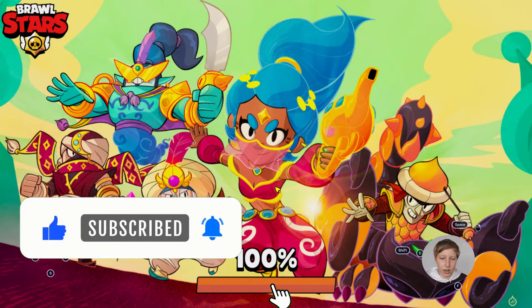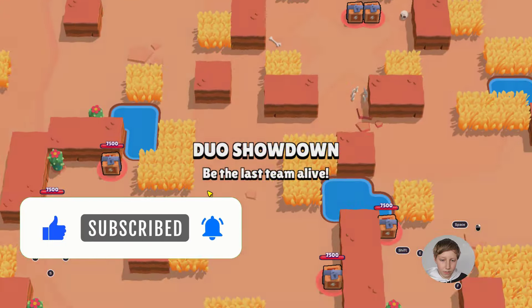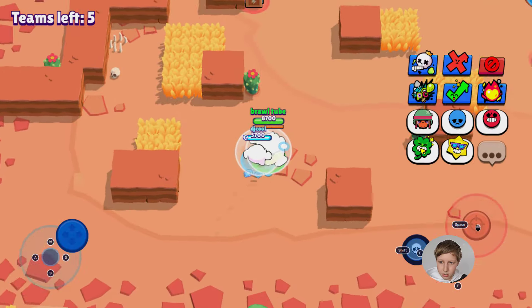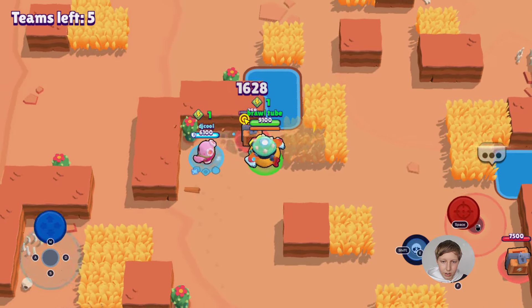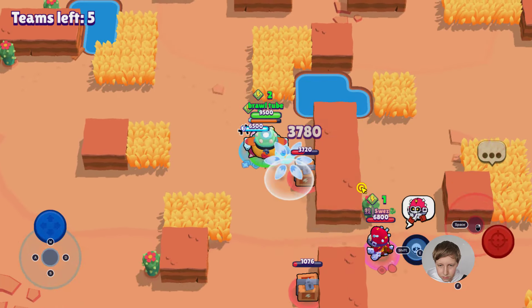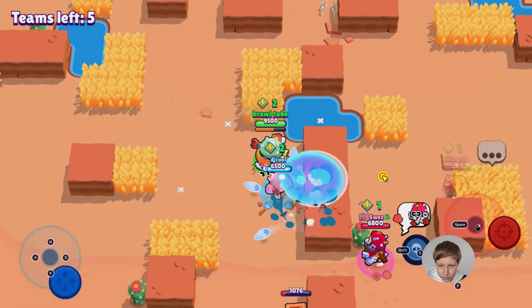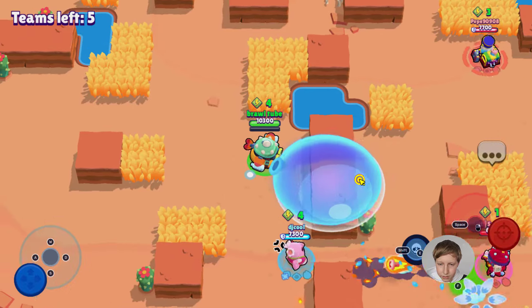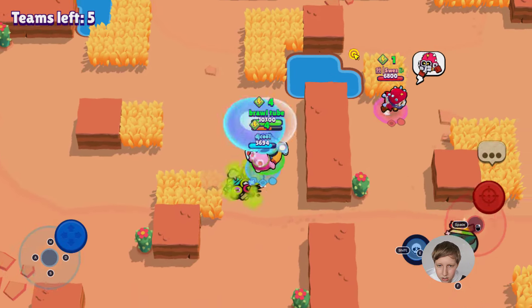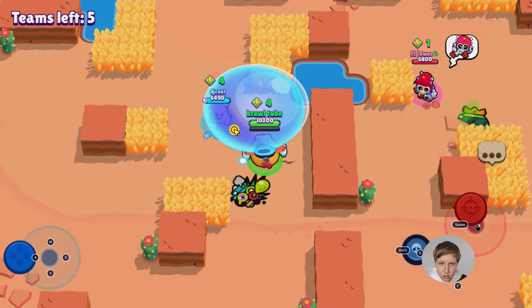Hank is not so good at what he's popular for, and his bubble is not so strong, but we're gonna test that out today. I'm going for this chest. Why is my bubble white? Oh okay — a Cordelius is right here! Oh yes! A Dino over there — we'll let that slide for now. We'll move on and come for you later, Cordelius.